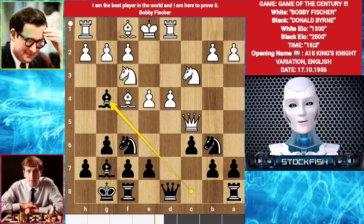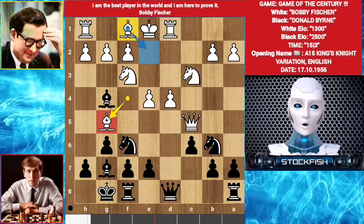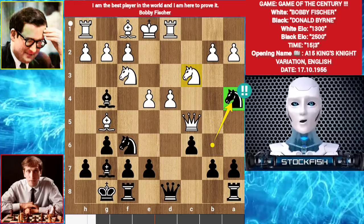Bishop g4. Bishop g5 - blunder. Best move was bishop e2. The only one move changed the game evaluation bar. Guys, pause the video and try to find the brilliant move for Fischer. Okay, time's up. If you find knight a4, then congratulations, you are correct.